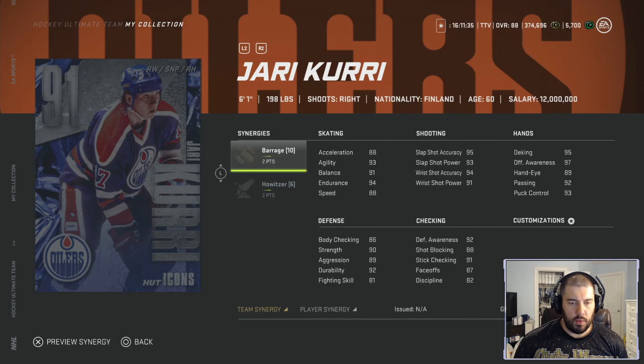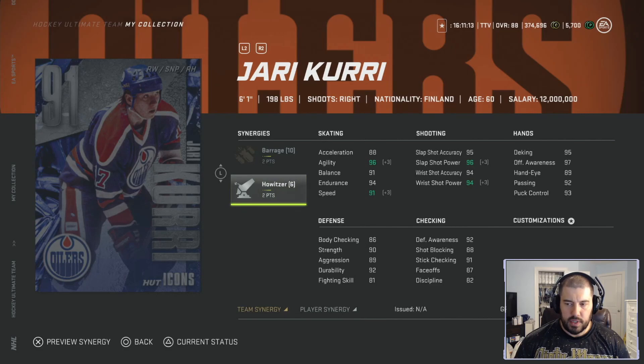Yari Curry — this is the second 91 overall Yari Curry in the game. This is a silver icon card. We already had the 91 overall 94 Flashback card, which is literally the same exact card. It has the same synergies: two points for Barrage and two points for Howitzer. Curry is six foot one, 198 pounds, right-handed shooting. Howitzer is a really good player synergy — it has speed, agility, slap shot, and wrist shot power.